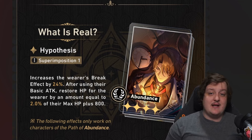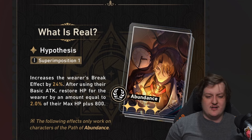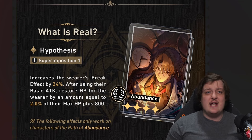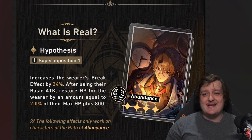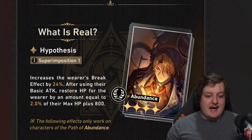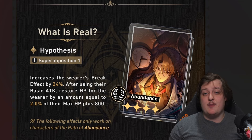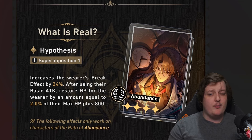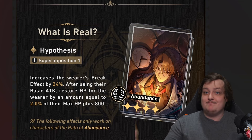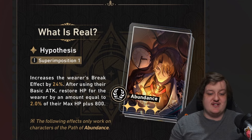Finally the abundance light cone — I don't like this one too much. It increases the wearer's break effect by 24% at S1, and whenever you use a basic attack it restores your healer's HP by a certain percent. The break effect isn't really necessary, and the healing mechanic is okay but not great. It saves skill points since you're recovering HP without using skills, but overall it's just an okay light cone, not particularly strong.